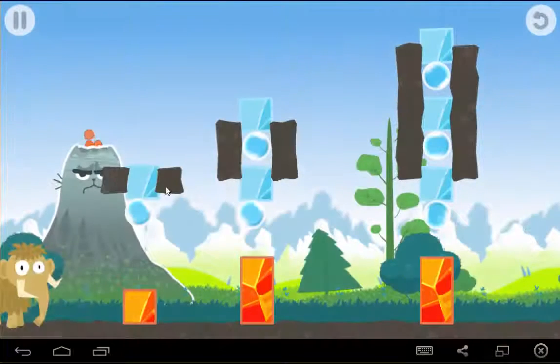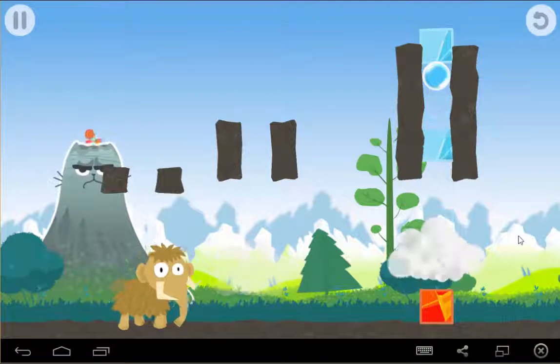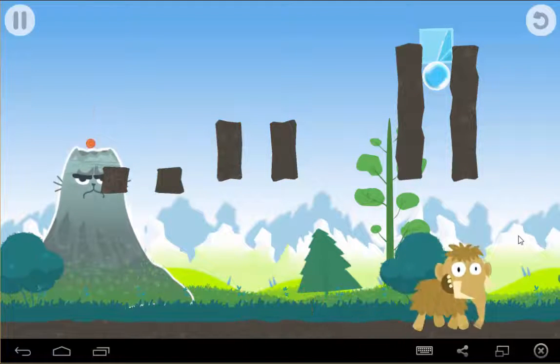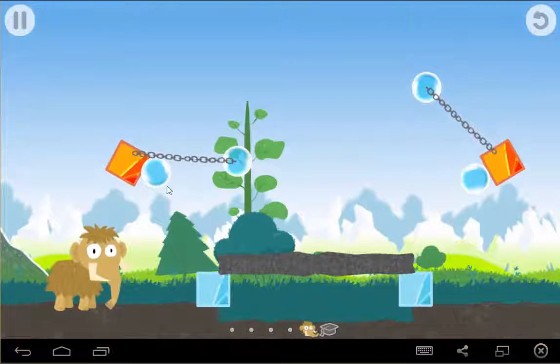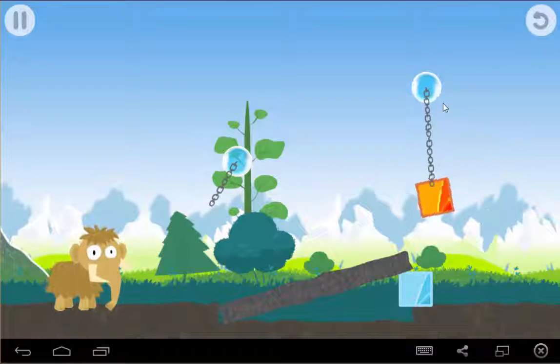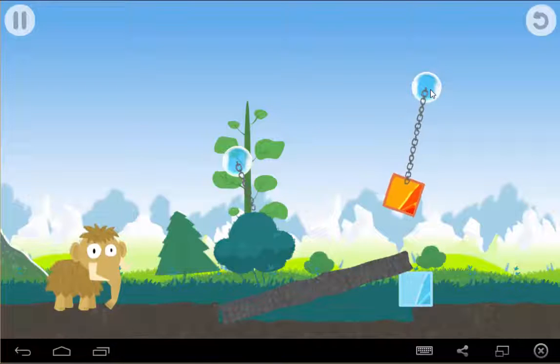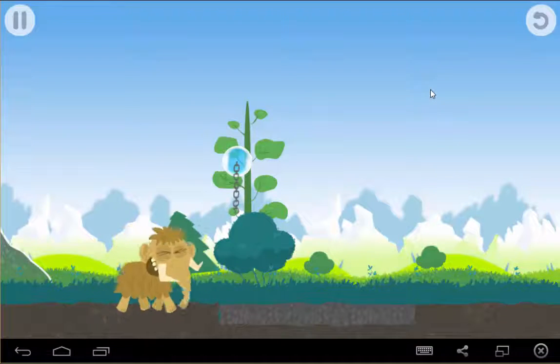We've got to try again. I'll be a little bit smarter this time and only drop two. There you go, elephant. Okay, so we'll have to swing this fire into this one and drop it down at the right time. Oh yeah, we helped him!